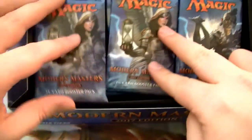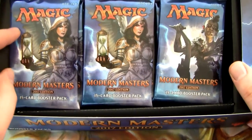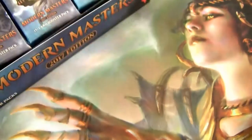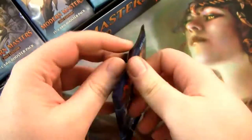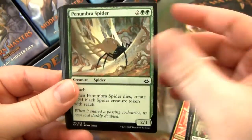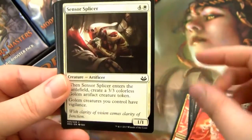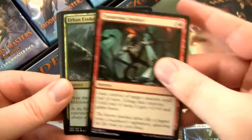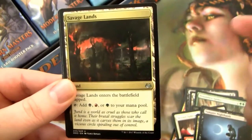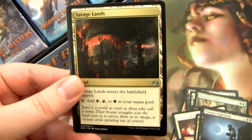Alright, here we are. Let's sort this out a little bit. The first pack has Sky Knight Legionnaire, Grisly Spectacle, Guildgate, Penumbra Spider, Mortician Beetle — rare shifted down, used to be a rare — Scorched Rusalka, Sensor Splicer, Ghostly Flicker, Traitor's Instinct, Urban Evolution, which is a pretty sweet commander card, Vampire Nighthawk, another cool card, and Savage Lands. I love the Trilands — they're really, really good. I use them in my cube and EDH decks.